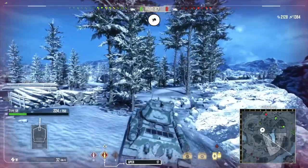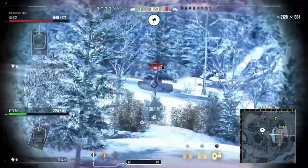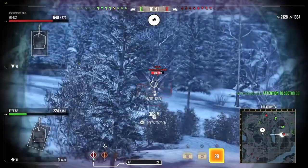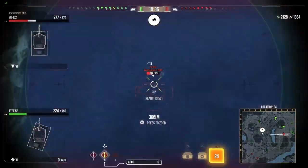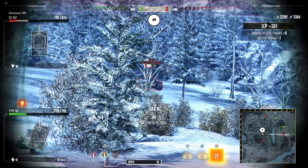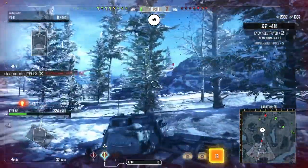Now we're going to have a little bit of a move around — I think we've used this position to its full advantage. The idea now is to try and get some shots into anything that's trying to push up the other side. Again, you see it bounce on the side of the SU-152. There were a lot of bounces in this 3-mark grind — I'm not going to lie to you, a lot of bounces.